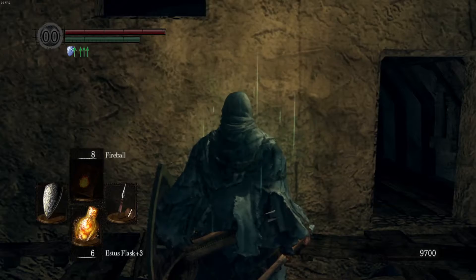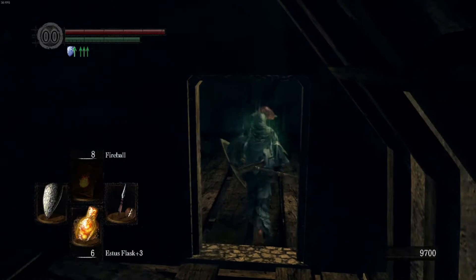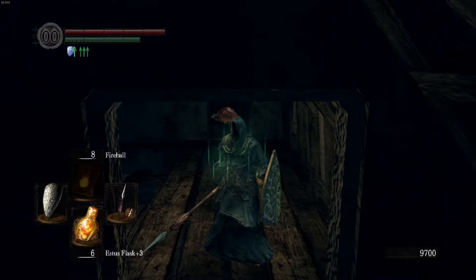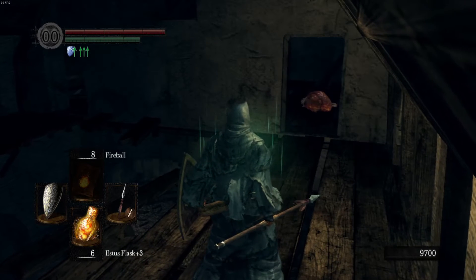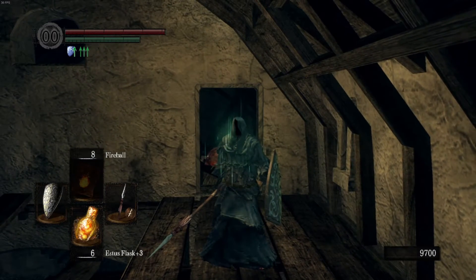Where we saw Quelaag's sister there was that egg thing guy, and right before Quelaag were two more egg thing guys. If you get hit by a certain attack or one of the leeches gets on you, they can put a parasite on your head that sucks your life. If you're unable to remove it it's really annoying. So don't get that — but if you do, there's an egg vermifuge here to remove it.